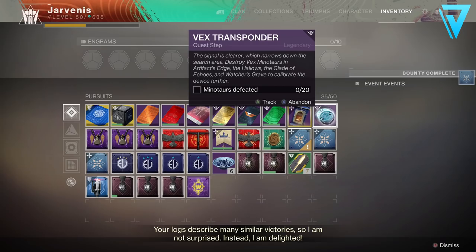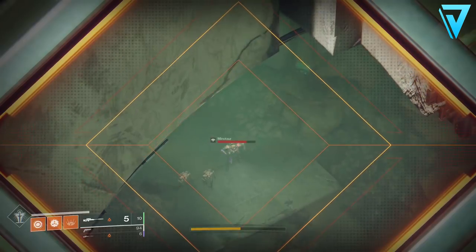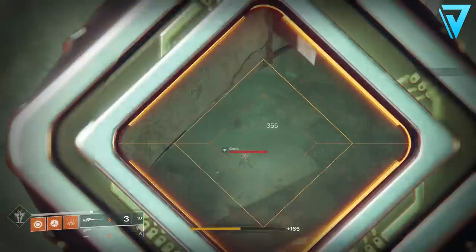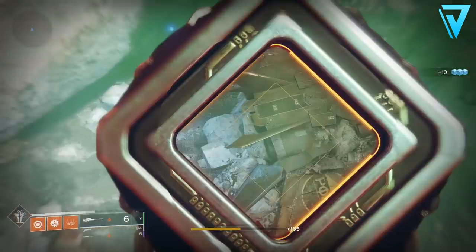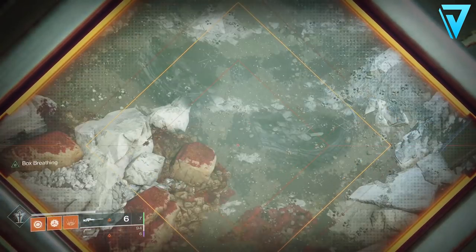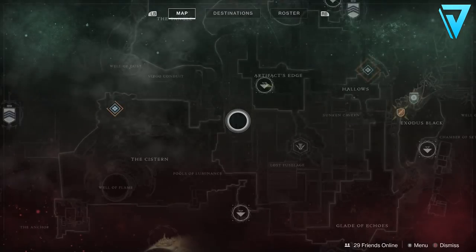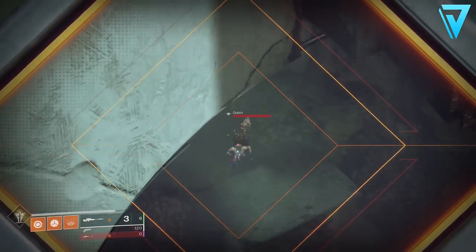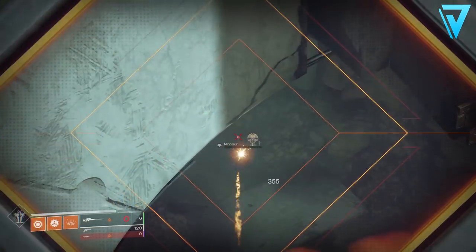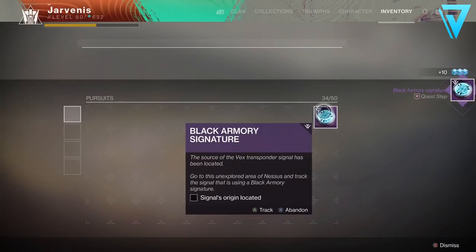When you complete that you'll get the next step: defeat 20 Minotaurs in total. This was probably one of the longest steps of the quest. I was using the Artifacts Edge spawn, turning left and sniping the Minotaur there, then checking the right for the Saboteur — he's a Minotaur too. I just rinsed and repeated, killing and respawning, until all 20 were done.